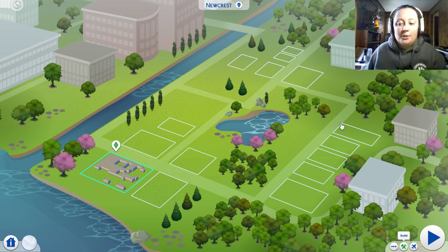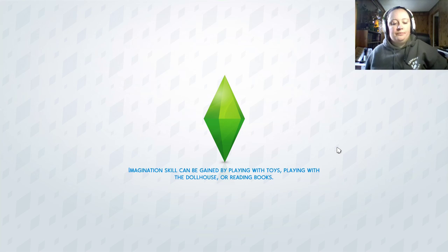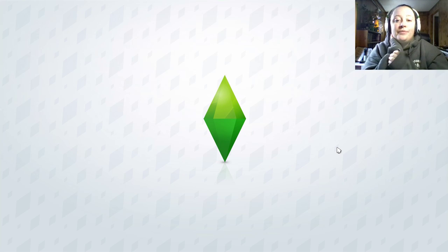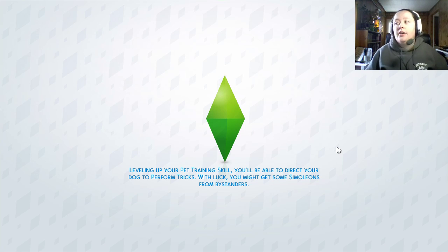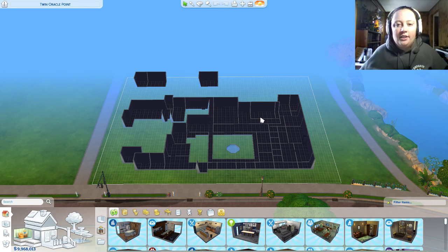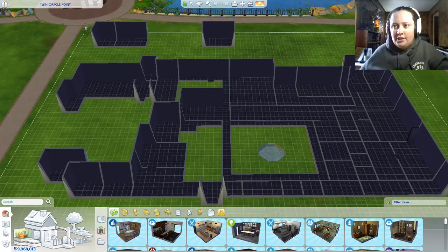We're going to jump straight into build mode — imagination skill. I've never actually used the tea brewer in this game. How are you guys this Sunday? Mine's pretty good. It's snowy outside, not as much as it was in Pennsylvania, and it's only January. Gotta love the render distance because I'm playing on a laptop.